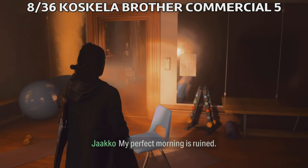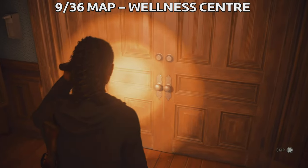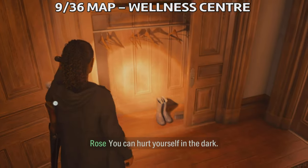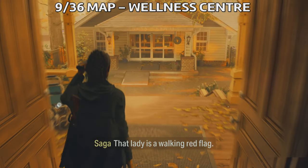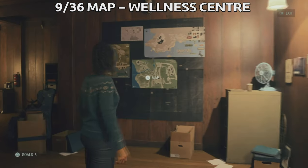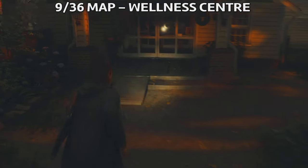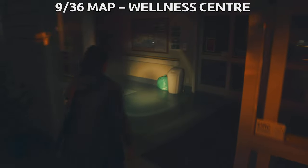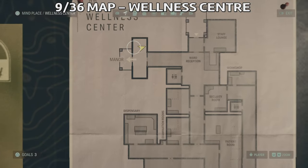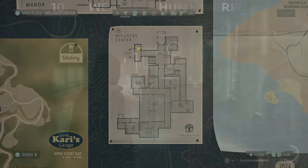Now what we need to do is unlock the wellness center. You're gonna need to progress the story a bit, then Rose will open up the door for you so you can get into the wellness center — just straight back on the other side of the road. While you get inside the wellness center, on the left side you can find the map just at the entrance. The map will definitely help you out during your playthrough.